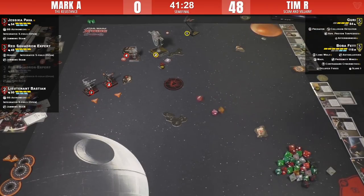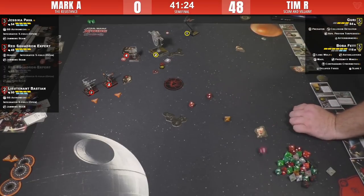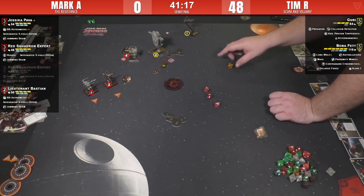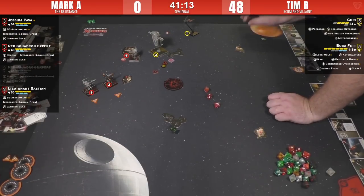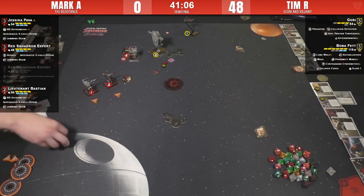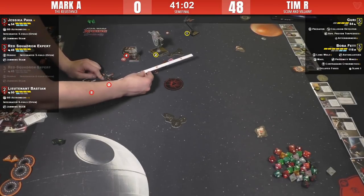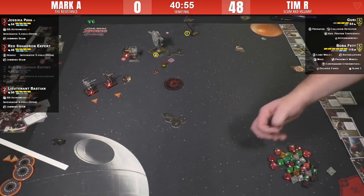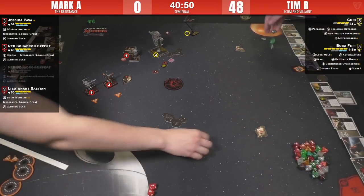Boba range one to Bastion. That's three dice out the rear — Fire Spray is three out the rear. Hit, crit — spends force. Two shields down on Bastion. These will be range-three shots from the others, so nothing will plink through. Boba gets one re-roll plus Lone Wolf if he really needs it — oh wait, no, because Guri's in range one to two of them.